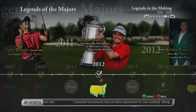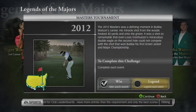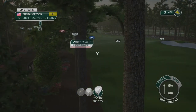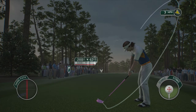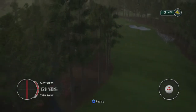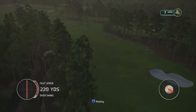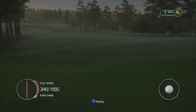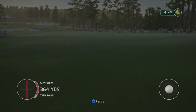Another hole that may cause some problems is 2012 at Augusta. This time you're playing as Bubba Watson on the par five second hole, where you're asked to recreate Louis Oosthuizen's famous double eagle. First thing you have to do is just get the ball out in the fairway — don't worry about the trees, Bubba can hit over them. On the tee shot I try and go as far left as possible, it gives a little bit easier look at the green.